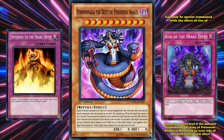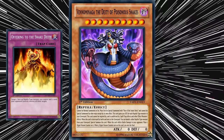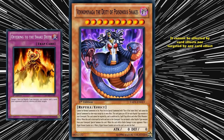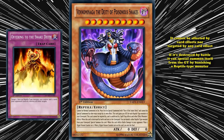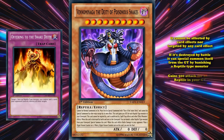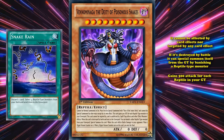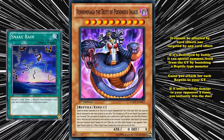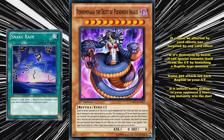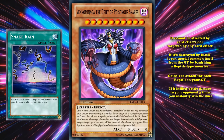If you're able to accomplish all of this, Venominaga has some of the best protection in the game — it cannot be affected by card effects nor targeted by any card effects, making it basically immune to whatever your opponent might try. If it's destroyed by battle it can special summon itself from the graveyard by banishing a reptile type monster. It also gains 500 attack for each reptile in your graveyard, which is where Snake Rain comes in handy, and if it inflicts battle damage to your opponent three times you instantly win the duel — so they did make it worth trying to bring out.